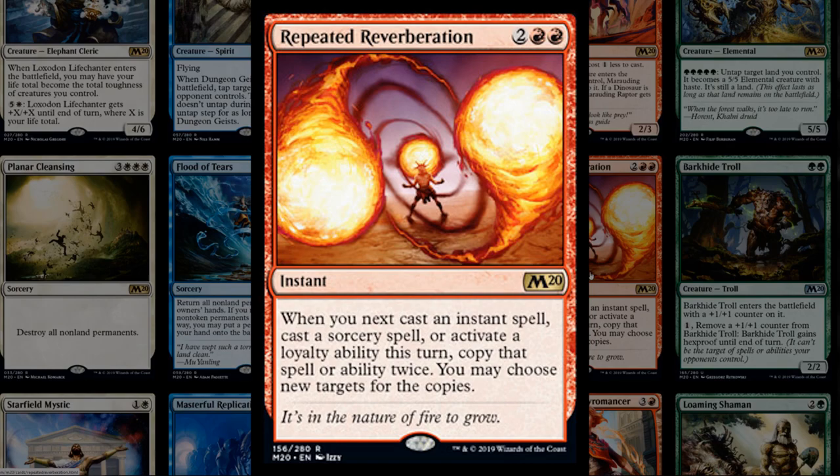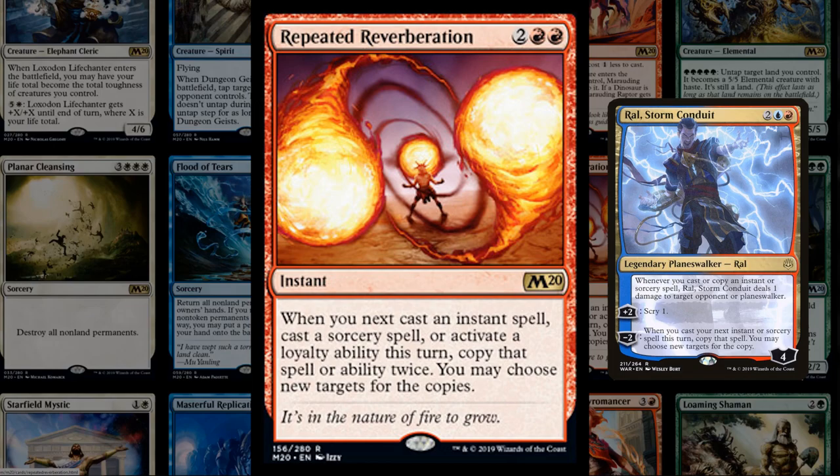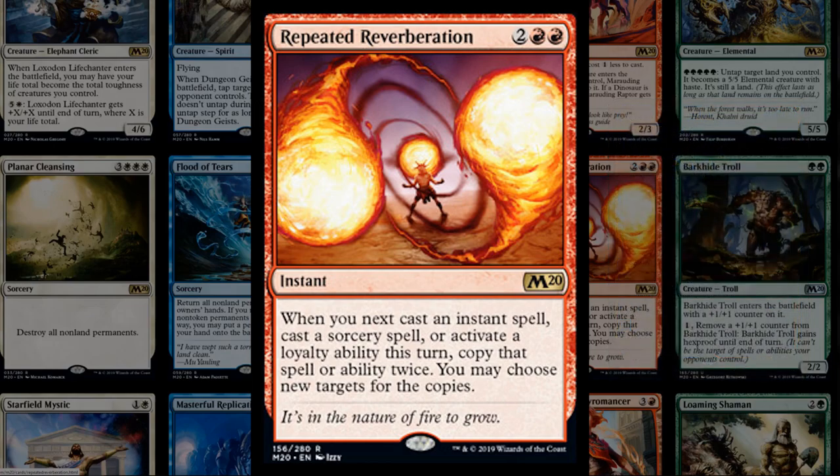Repeated Reverberation is basically a double-double cast — when you cast your next instant or sorcery, or activate a loyalty ability of a planeswalker, you copy that spell or ability twice. Four mana is a lot and these reverberate-type cards typically don't see a ton of play, so unless there's a broken combo it probably won't see much play. Though it could be sweet in a deck featuring the four-mana Ral to copy even more things.